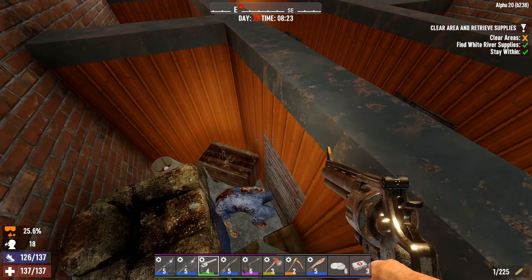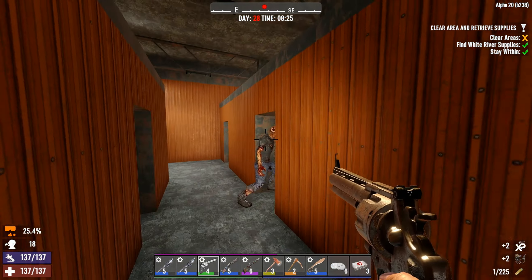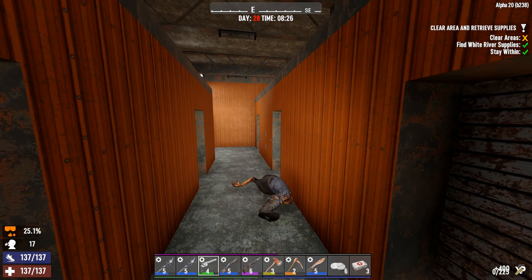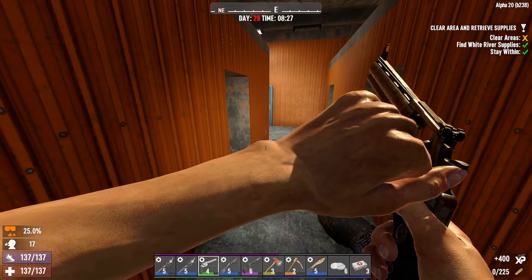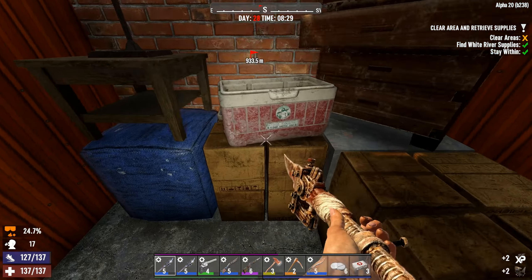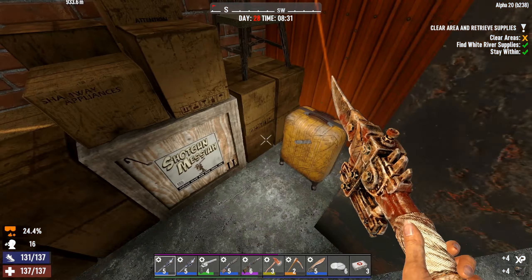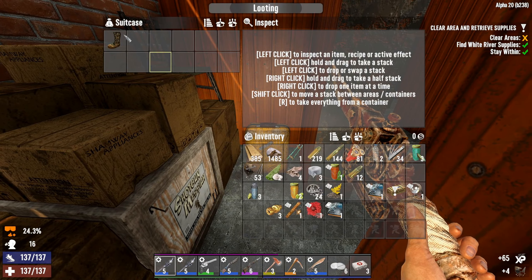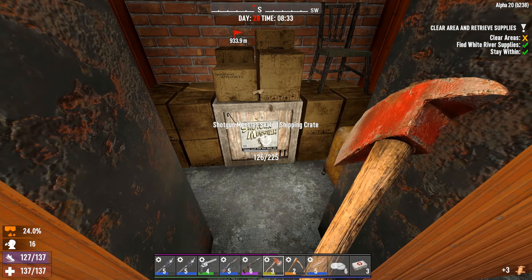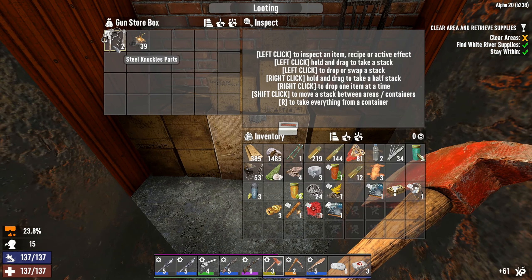Come on, you're going after the wrong thing here. Let's reload this. Don't really have anything worth taking, do they? Never mind. Shotgun Messiah, what do you have for me? You have steel knuckle parts.